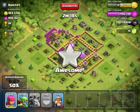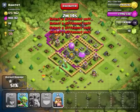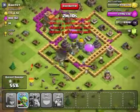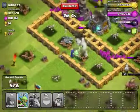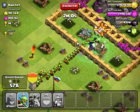So we're gonna try and break in the middle and get all their money. Drop my barbs, and once we break in — oh crap, that wizard tower is gonna do some damage. Let's get these goblins out.